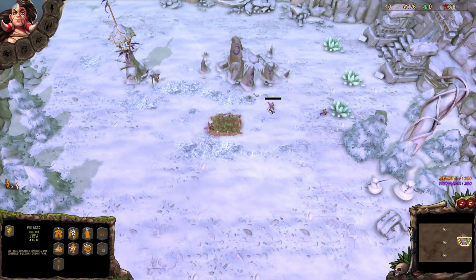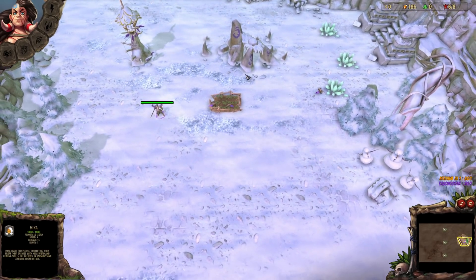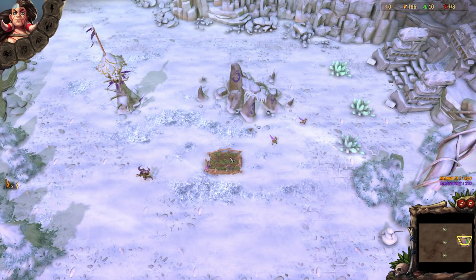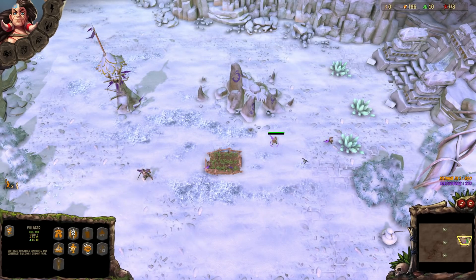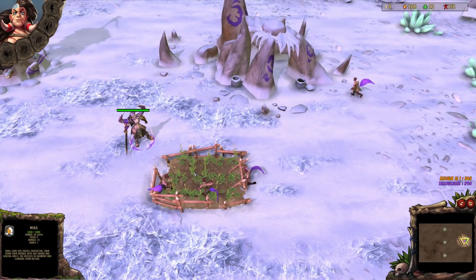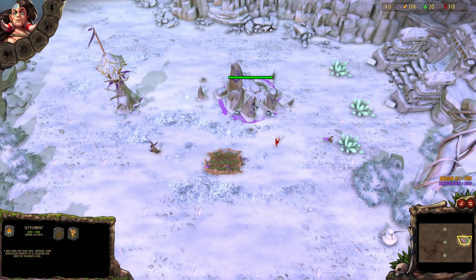We are playing as this tribe here. The game is mostly your standard real-time strategy game with base building. You've got workers who gather resources. In this case we have food and we have these green crystals, which may or may not be Tiberium. You build buildings — houses in this case — to increase your population cap, barracks to train your warriors, and you've got one hero unit: Mika. She is our Stone Age warrior, and she's tall — something like 11 feet tall compared to the regular workers.